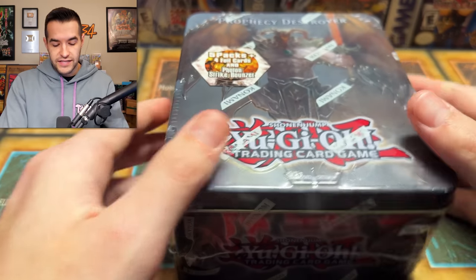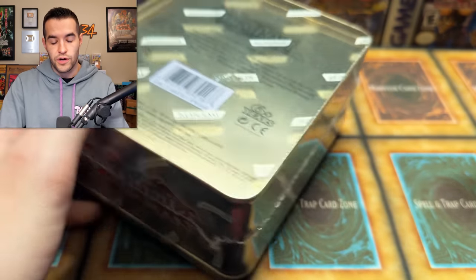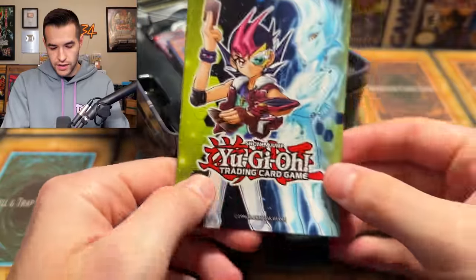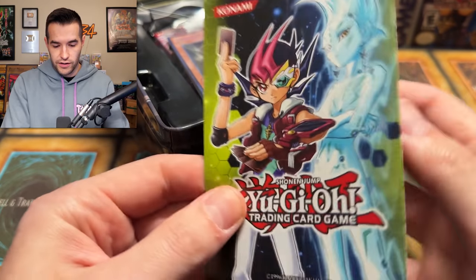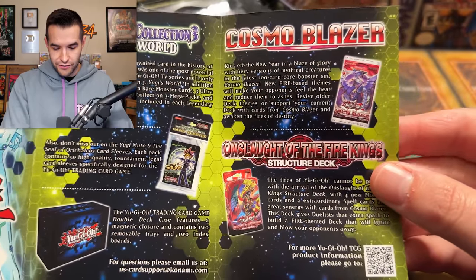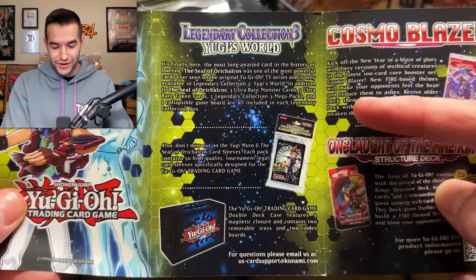Balancer is a pretty good card. We are opening three of these today so you don't have a two-minute video and so we can pull even more awesome stuff. So here we go, let's see what we got. Inside there's a little booklet — I have not watched Zexal, so I don't really know whatever those people's names are. Little Zex and then All. That'd be hilarious if that was their actual name. Onslaught of the Fire Kings — we got that structure deck coming out soon. Cosmo Blazer. Legendary Collection Yugi's World.